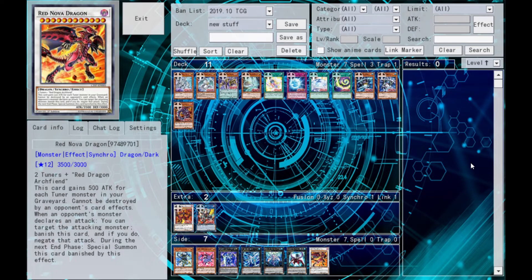All right, everybody on YouTube, your boy Memphis is back with more Card Talks. We have a whole bunch of new cards from YGO Pro, and we're going to be taking a look at them. Red Nova Dragon is not one of them, but there is a retrain of Red Nova, so we're going to be looking at that in a minute.